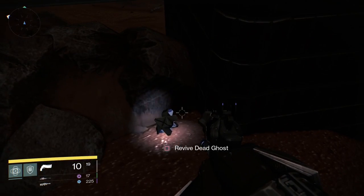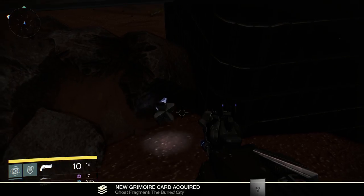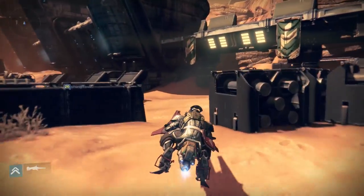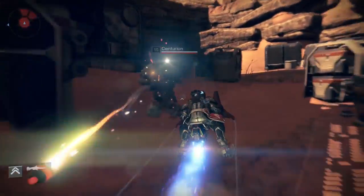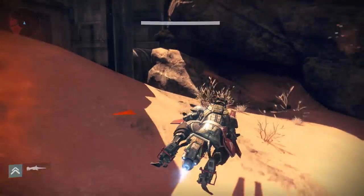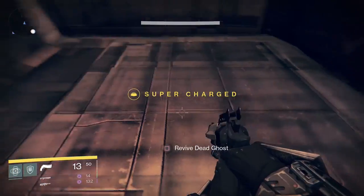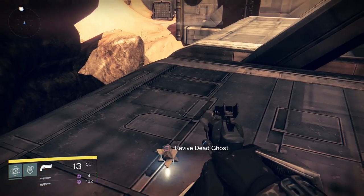We're going to head back to the Barrens now and since we're so far away, it's just going to be easier for you to go into orbit and then come back down. From the Barrens, we're going to head to the Scablands, so go to the right along the path this time. When you get to the Scablands, go under this small Cabal bridge and go to the left immediately after going under the bridge. The ghost will be sitting on a platform.